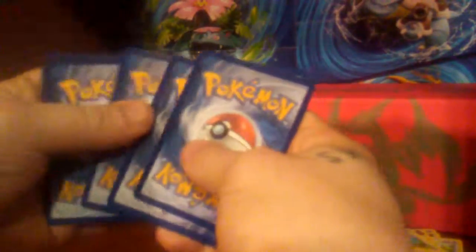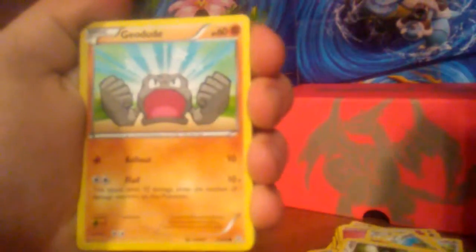Let's go ahead and open up the Blastoise pack first. I remember these do not have code cards — I kind of spoiled that on my last video because I thought there was a code card and there's not, so I won't make that mistake again. We have a Geodude and a fire energy.